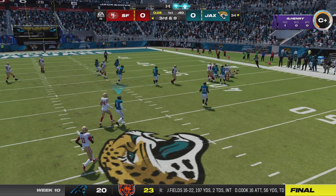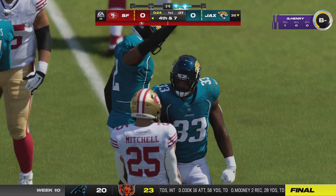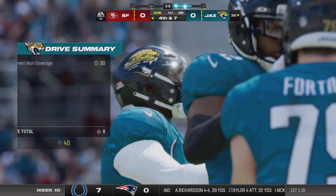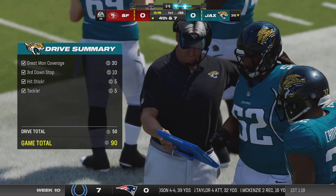They'll run the screen with Mitchell and he'll be taken down well before the first down marker, around the 36-yard line — that's going to bring up fourth down, only a gain of two. Good reactions there defensively; that screen was a little slow in developing and they shut that one down with little gain.